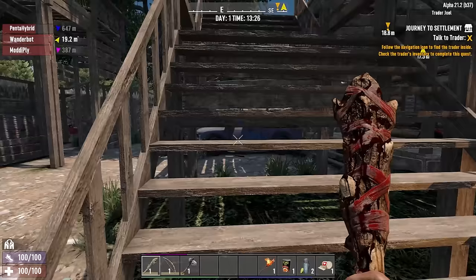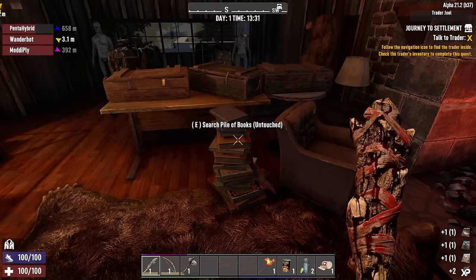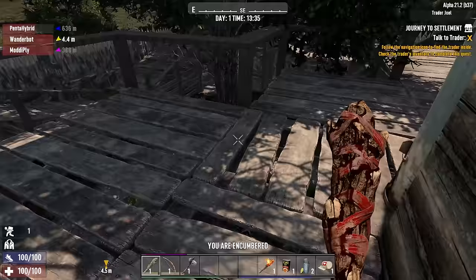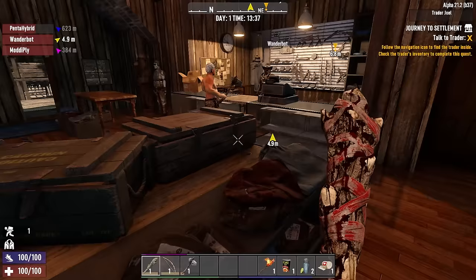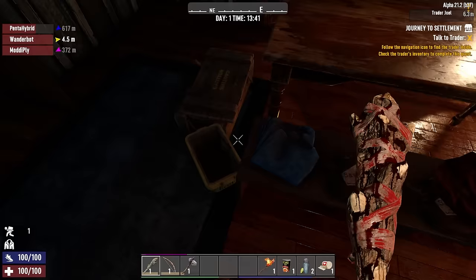They did a pretty good job of eating up this elk or deer or whatever it is. Can you see the sell value of an object? It depends on the object — some of them need to be stacked. You should be able to see it when you're talking to the trader about selling them. I see it — it's in the top right. I sold some extra headlights that I just randomly found. That's the best thing to do.